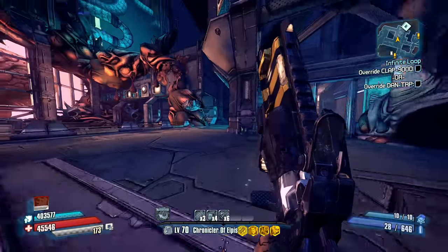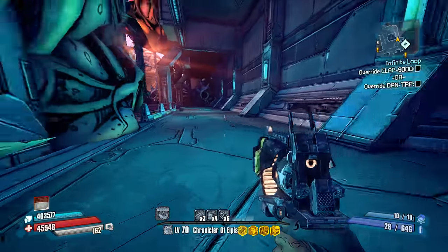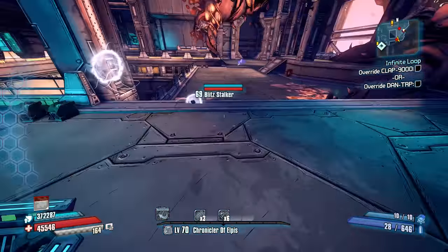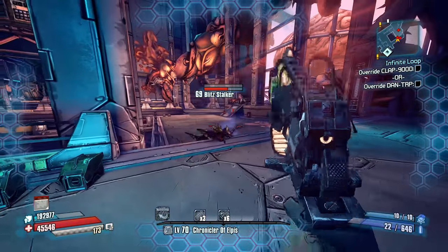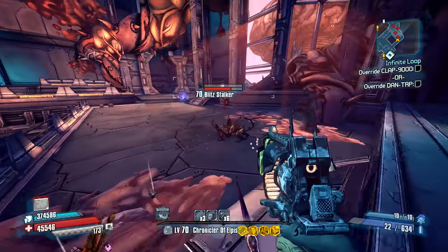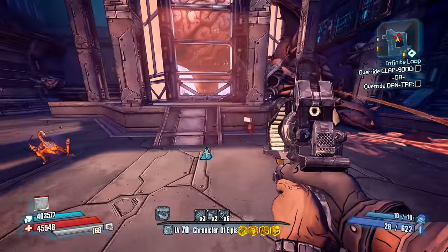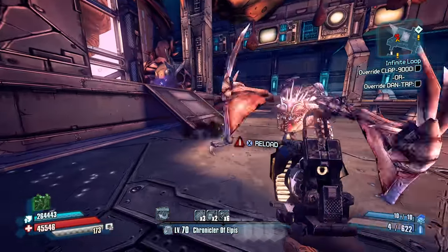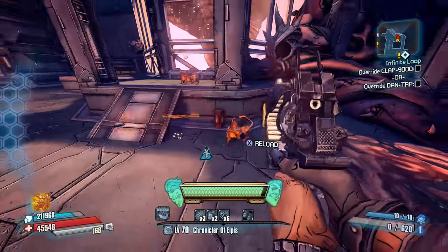The only real problem with this Oz kit is obtaining it — it's a quest reward through the Two Arms side quest, which is pretty long and has some annoying requirements, like donating 50 white rarity weapons to the quest giver. That's a bit of a hassle in the game's later difficulties where white weapons aren't quite as common. Still, if you're playing co-op or even solo in an atmosphere, this might be a nice Oz kit to use, so be sure to get your hands on one.